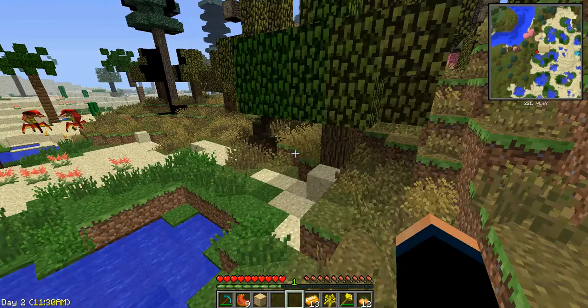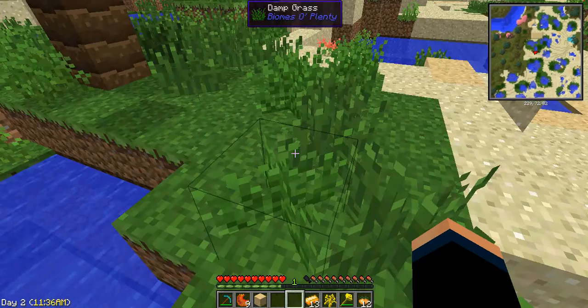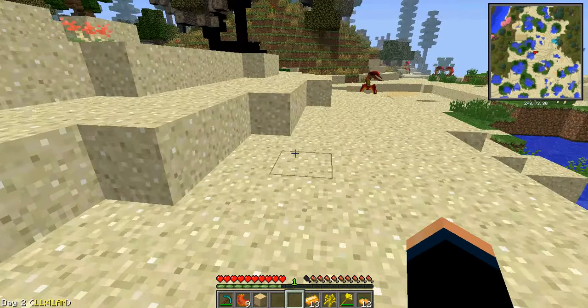But more importantly, we switch biomes into this kind of like a mooring desert slash water biome. We'll see you next time. Thank you.